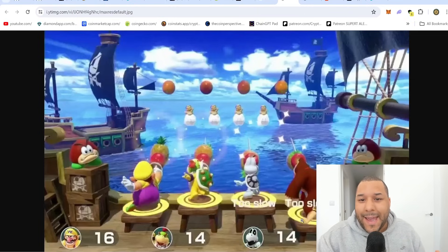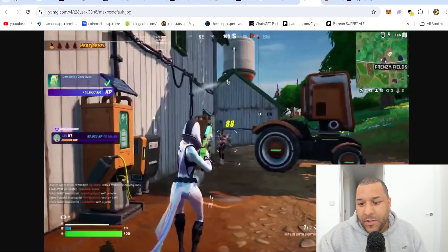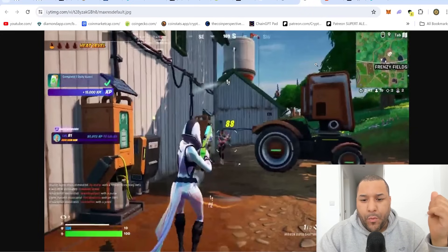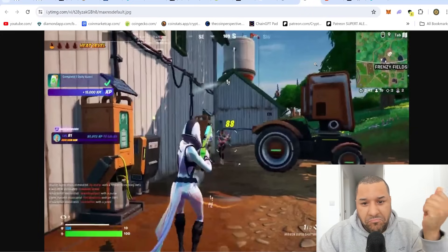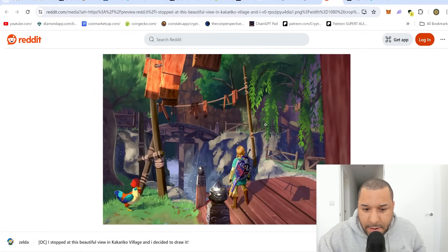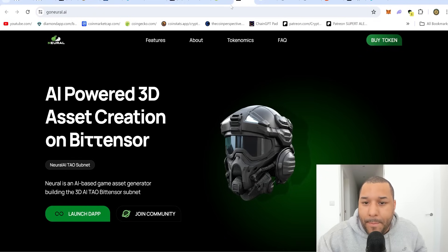So what happens when you give it to AI and say, can you do this for me instead? Instantly — it does it within seconds. Within seconds, all of your 3D models for your favorite games are created. And this is why you're seeing Neural AI blow up massively.